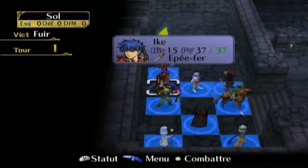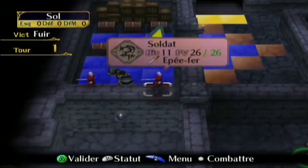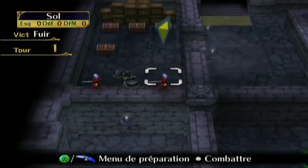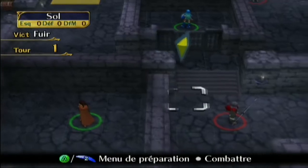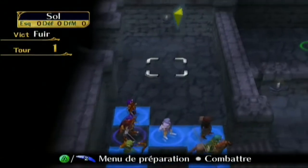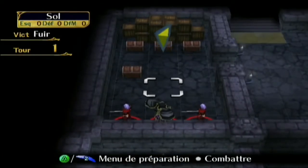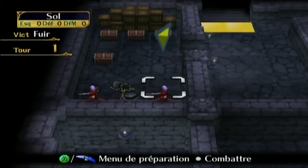Les mercenaires sont engagés pour sauver contre les griffes de Daïn, une ville en guerre contre Crimée. Il y a aussi une autre contrée, Bégnon je crois, qui est un peu à l'écart mais alliée avec Daïn contre Crimée.